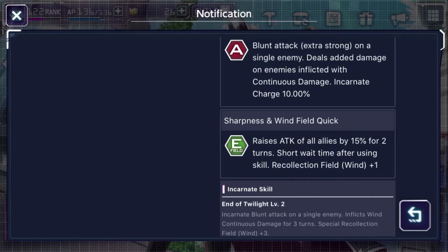Her last ability is going to be sharpness and wind field quick, which raises attack of allies by 15% for two turns with a short waiting time after using the skill — that's election field wind plus one.